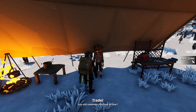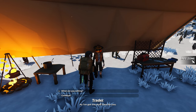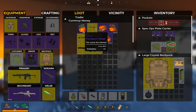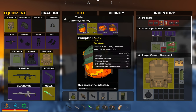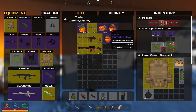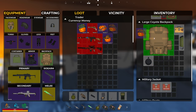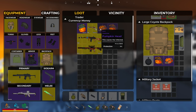Trade with Halloween Trader. You still celebrate this time of year? As I've got the stuff here for you. What are you selling? We got a pumpkin head - this scares the infected. So are they all just for style? It seems like it. I shall take all of them.